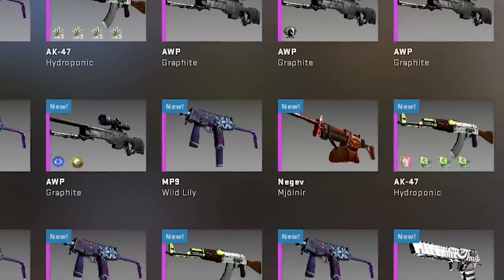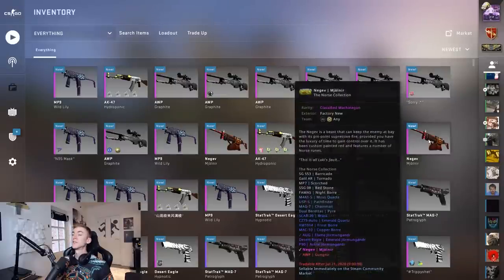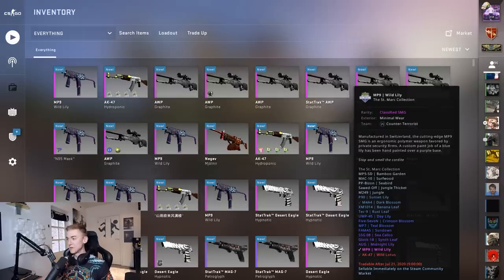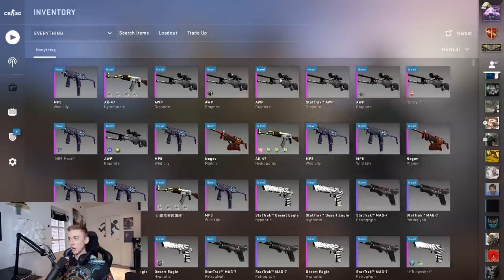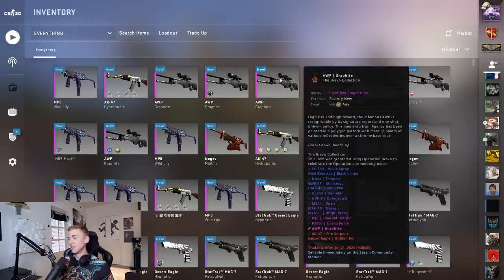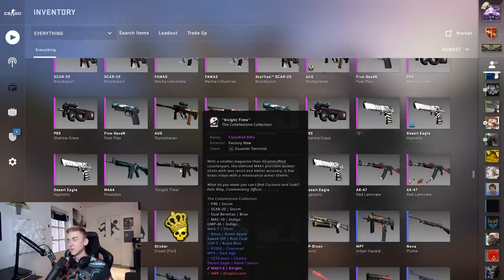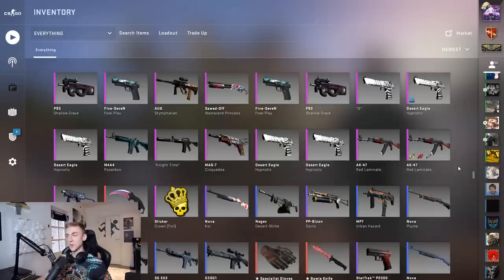For the classified trade-ups I have ridiculous, expensive items. We've got the Negev Molnir for a chance at the Gungnir, the AK-47 Hydroponic for a chance at the Akibara Except which is over a thousand in factory new, the MP9 Wild Lilies in minimal wear for a shot at the AK-47 Wild Lotus, and some graphites still trying to get that fire serpent. We've also got a knight specifically bought for trade-ups, and a Poseidon for a shot at the Medusa.